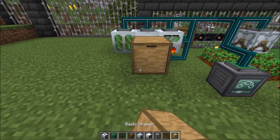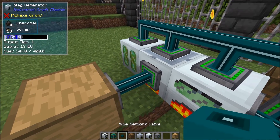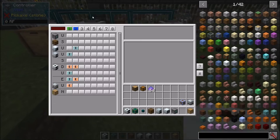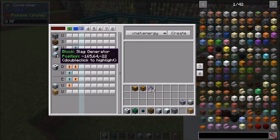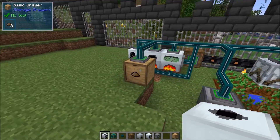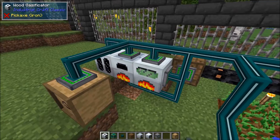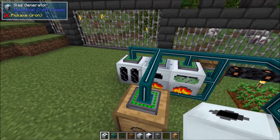What we can do is set up a drawer to store the scrap, and if you wanted to you could have it crafted into scrap boxes or do whatever you want with it. We'll pull out of the bottom of the slag generator, create a line that extracts, and the drawer can insert. There we go — the scrap is getting moved over to the drawer, and that's pretty much it. We're producing power and the bat box is probably full.